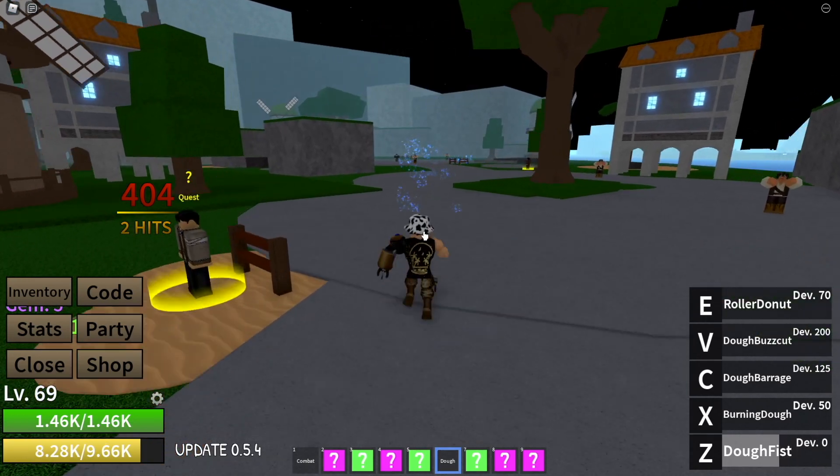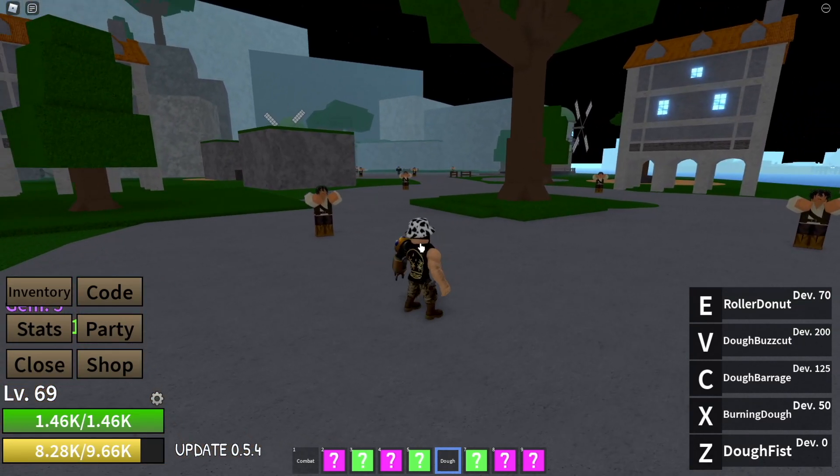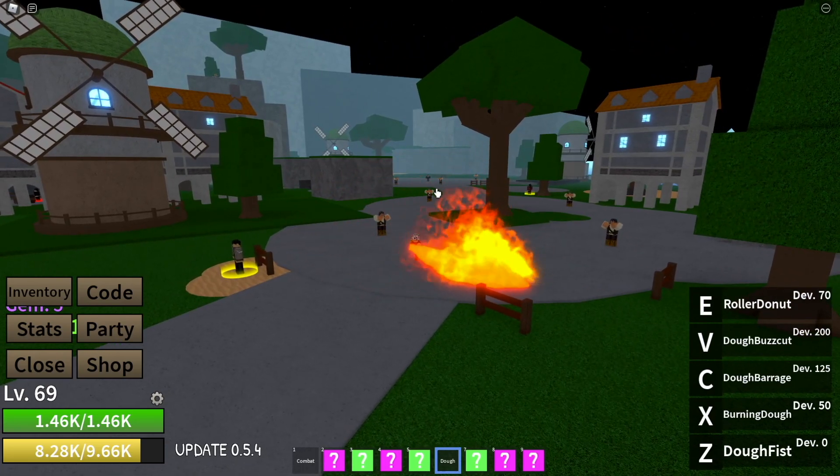Let's go use it. Look at that — the range is crazy too, and the cooldown is not bad. Next, we have the Burning Doe, our X. You can hold it and then release. It also has range.